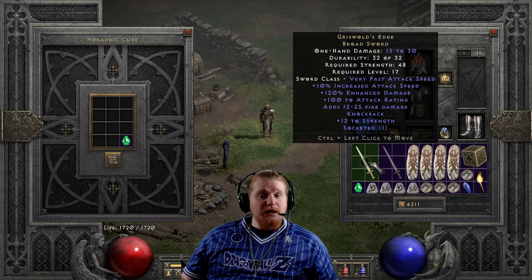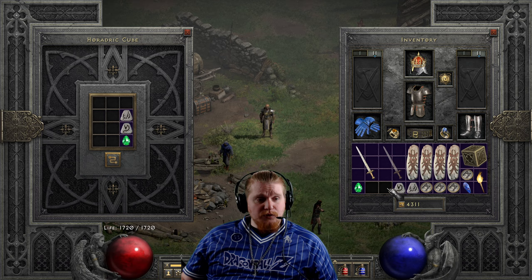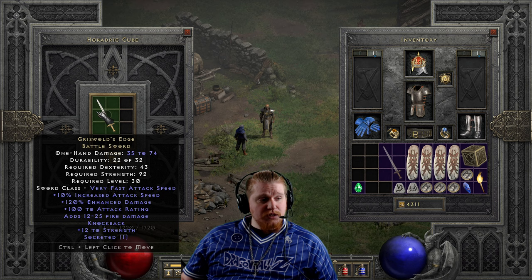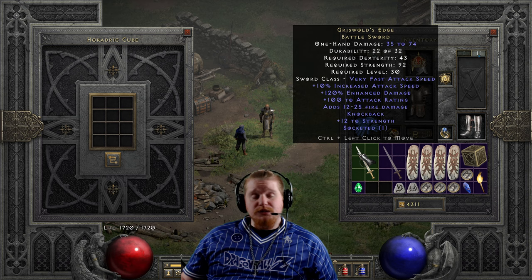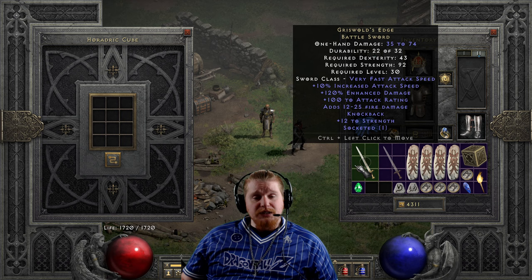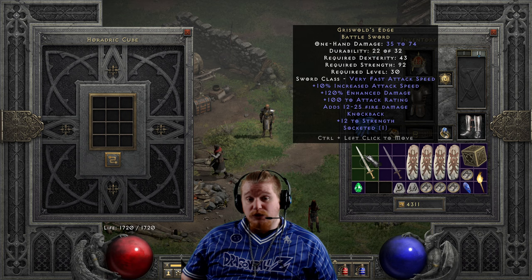It can be upgraded to the exceptional form - I'm going to guess it's probably going to be a pretty good upgrade, probably around level 30, maybe level 25. So let's upgrade from the normal tier, which is 15 to 30 damage, 48 strength, level 17, to the exceptional tier: the Battle Sword at 35 to 74 damage, 43 dexterity, 92 strength, and level 30. That's actually a really nice upgrade. 35 to 74 is really good for level 30 for a one-handed weapon, and the requirements didn't go up so high that it was unmanageable. You could also socket it with your Act 5 quest and throw in something like a Shael rune to make it even faster.